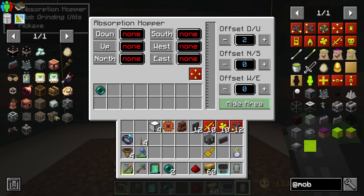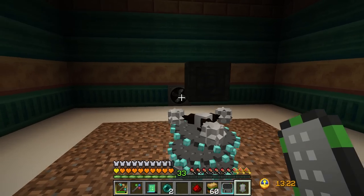There you go - that is the range of it. You can see it's already picked up an ender pearl. If I throw something out of my inventory it gets automatically picked up - this thing is really quick.